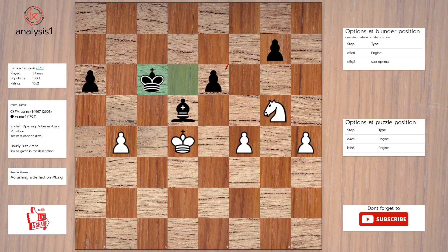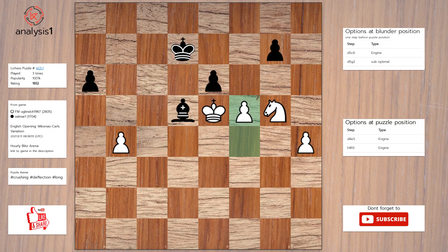Next puzzle. Threats in puzzle position are: knight takes pawn. The checks are: b5 check. Answer to this puzzle is: king to e5, king to d7, f5, pawn takes pawn, king takes bishop.